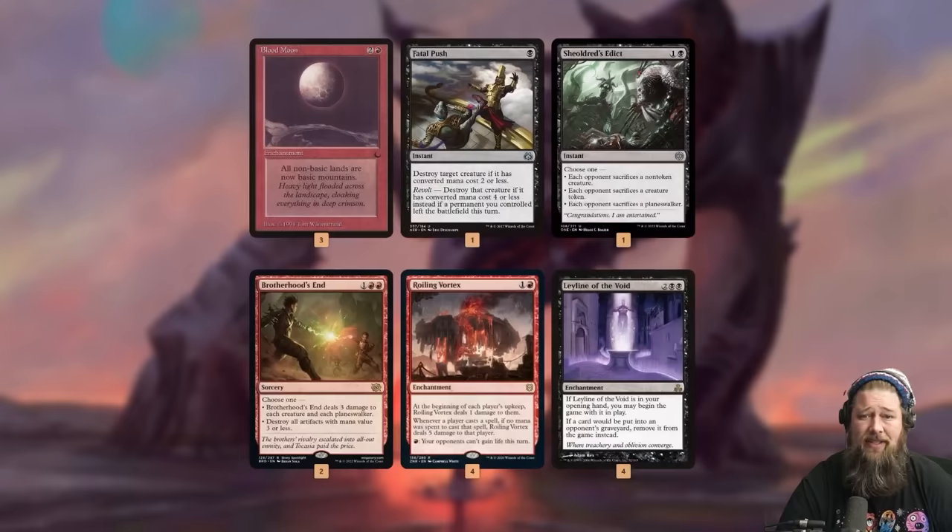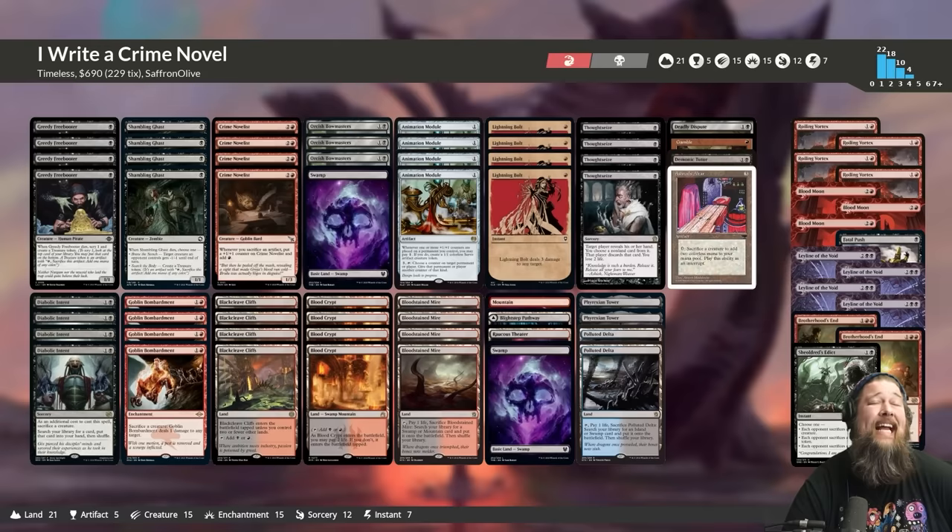In the sideboard: Blood Moon to jank our opponent out since our deck can support it, some removal sweepers, Roiling Vortex to try to slow down Show and Tell, and Leyline of the Void for graveyard decks. And that is Crime Novelist Combo for Timeless. Let's jump into some games and see if we can write that Timeless Crime Novel.